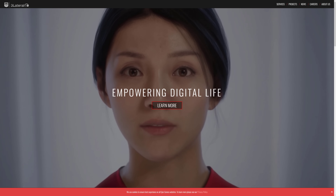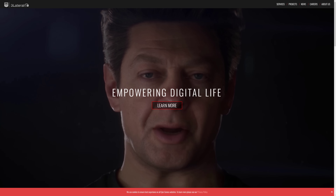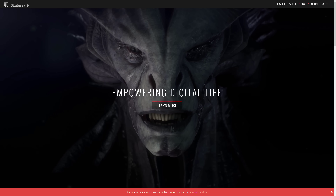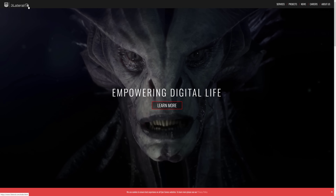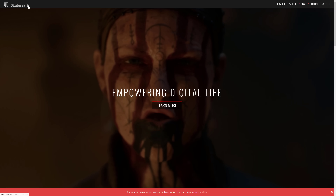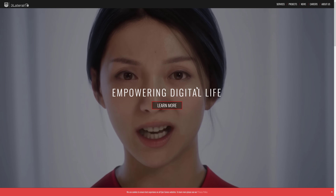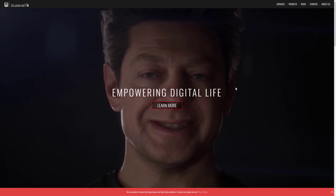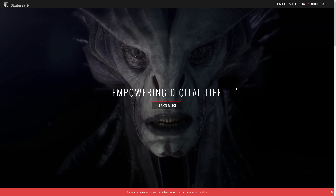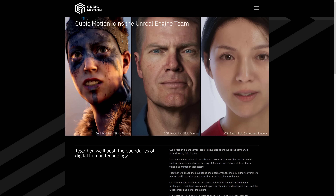Now, there were a couple of things that actually led up to this — it was telegraphed that they were working on digital human technology. One is they bought a company called 3Lateral, which specialized in creating digital humans — this was done about two years ago. And then there was the acquisition of Cubic Motion, who also specialized in the creation of digital humans. So these two companies together were purchased by Epic over the last couple of years.